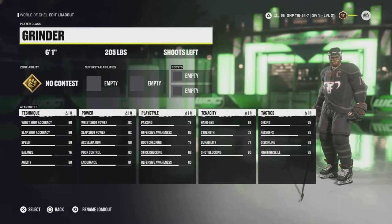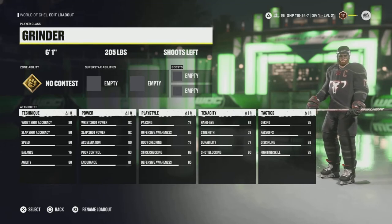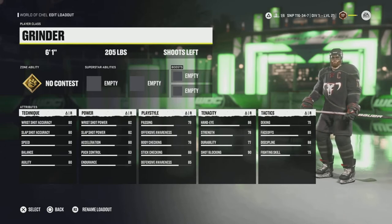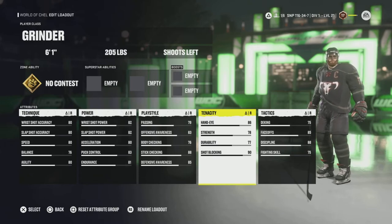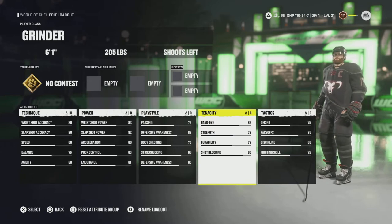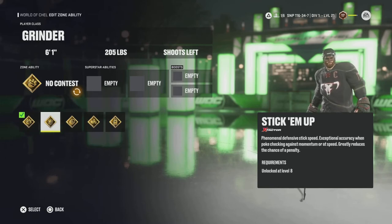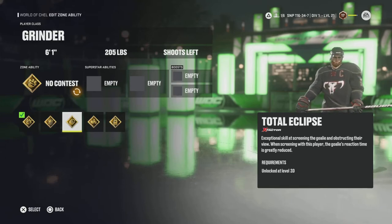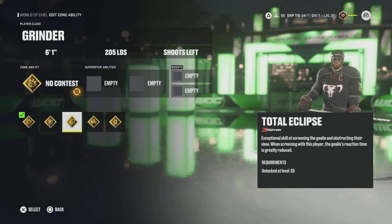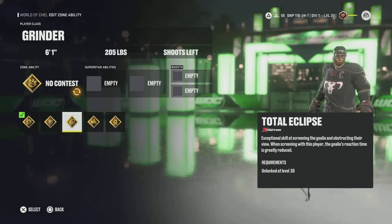Next we've got the Grinder. This build is super unorthodox but very strong despite its stat layout. If you know how to play a Grinder well — with a good forecheck and greasy goals in front of the net — this build will work out great. The Grinder starts out at 6'1", 205 and actually has the highest base hand eye in the game, which you can get up to 95 with boosts and plus fives. Its starting zone ability is No Contest, followed by Stick Em Up. Total Eclipse — we haven't gone over this one yet. It pairs extremely well with Seeing Eye. When these two are paired together, it's so easy to score. Total Eclipse has exceptional skill at screening the goalie and obstructing their view, and while screening, the goalie's reaction time is greatly reduced.